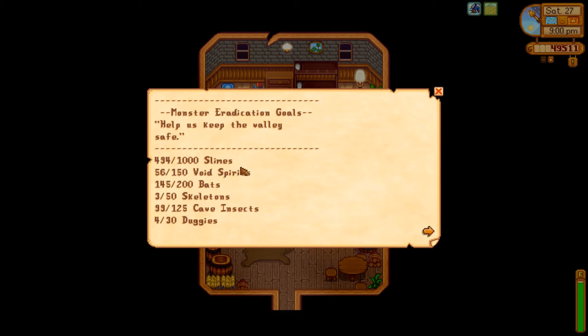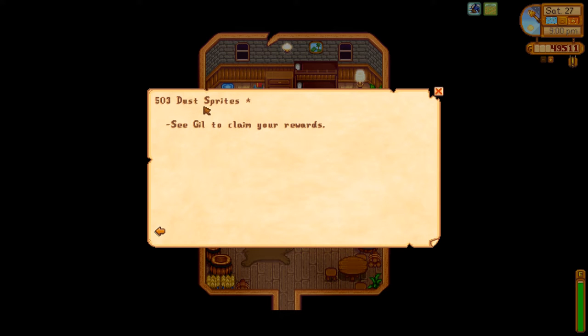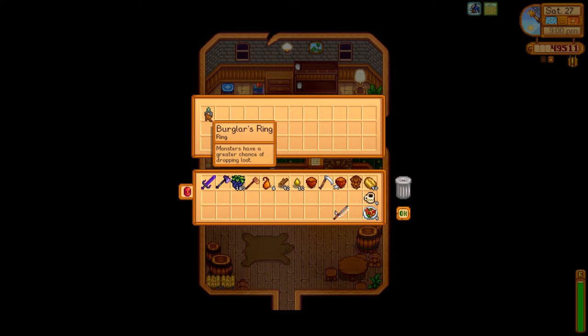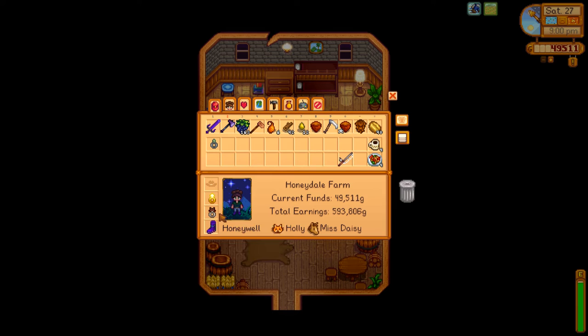We're halfway to our slime goal. I don't even know what void spirits are. Bats — we're almost there. Skeletons — nowhere near. Cave insects — almost near. Five hundred and three dust sprites — yay! Scroll to claim your reward. I wish it was a prettier ring, but that's okay. Are we even gonna wear it right now? No, because I want my blue ring on so I can see. Well, that's pretty anti-climactic there.